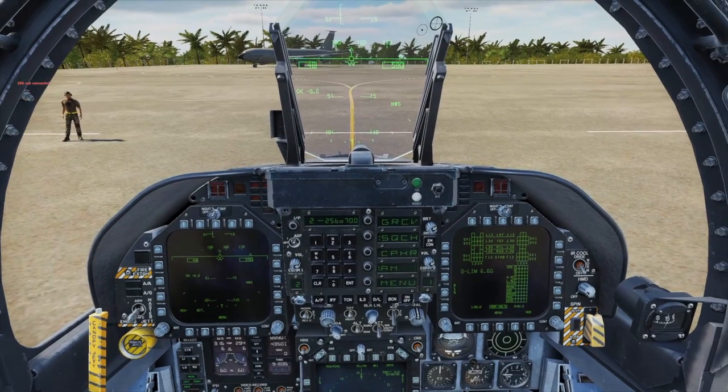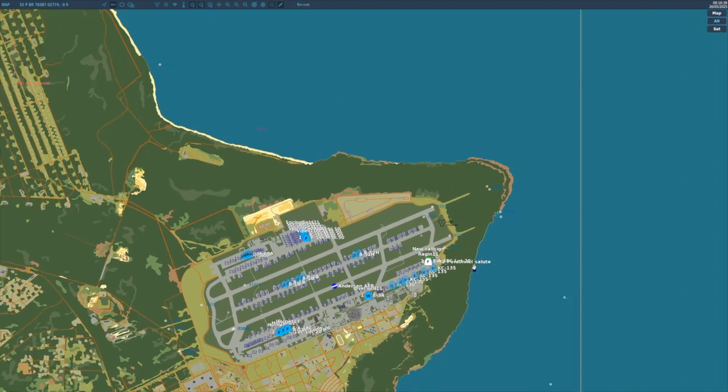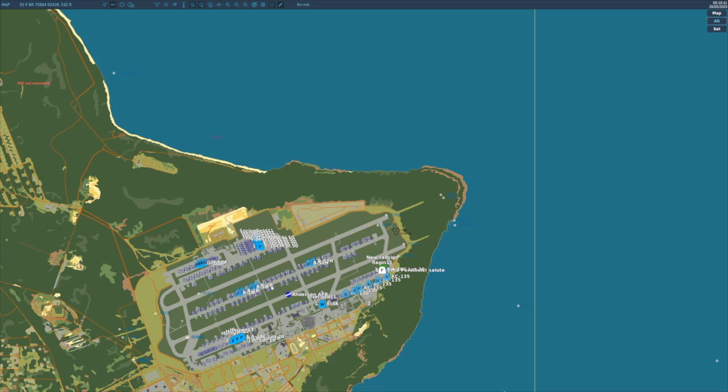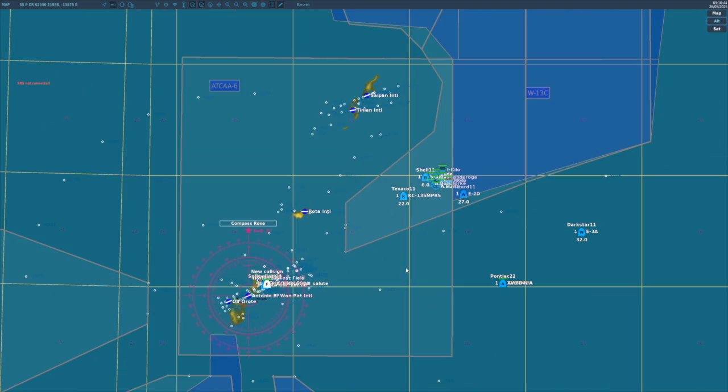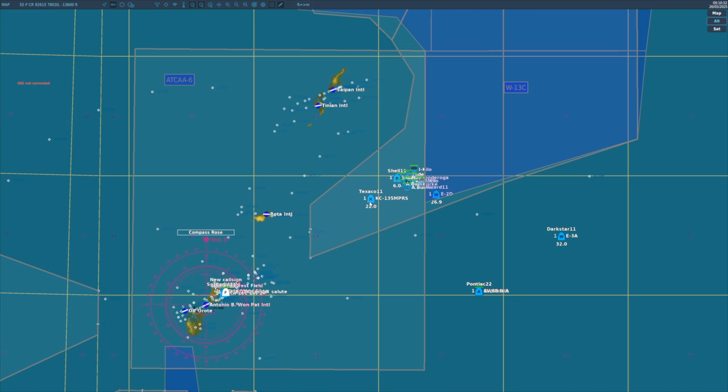Let's have a look at the big picture, shall we? So here we are on ramp 25 at Anderson. We're going to be departing on runway 24L, entering the mower at Point Echo into Whiskey 13 Charlie, grab some fuel and leave at Point Foxtrot.